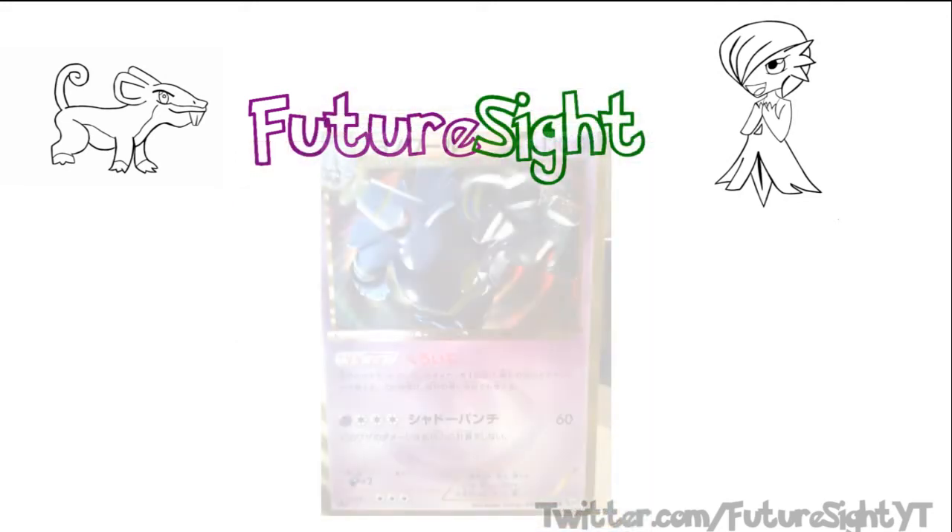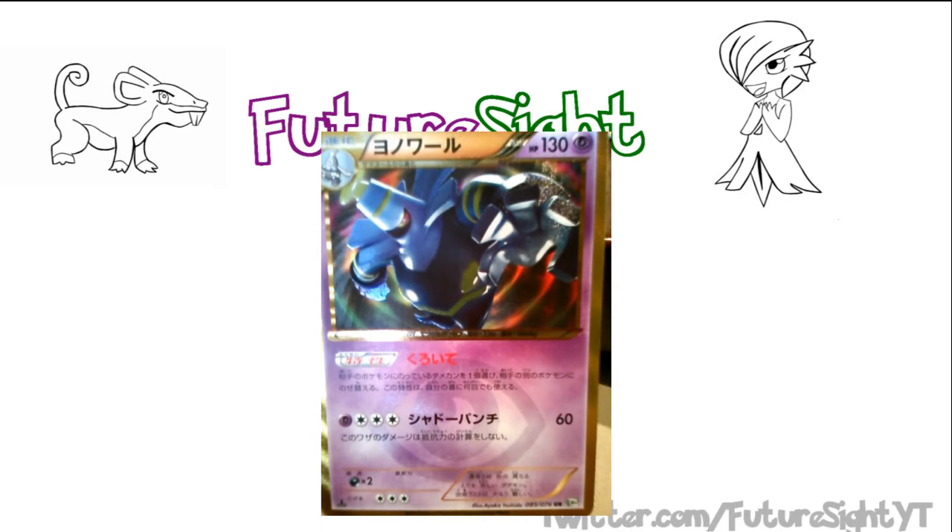Following on from Virizion, we have Dusknoir from Boundaries Crossed. Much like Virizion, Dusknoir hasn't gotten up to much recently. People have tried experimenting with it with Darkrai, Kyurem, and basically anything else that can spread damage — but to no avail. To put things bluntly, this is another card sitting there anxiously waiting for its day to come.